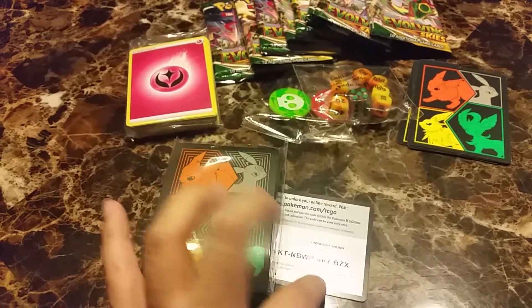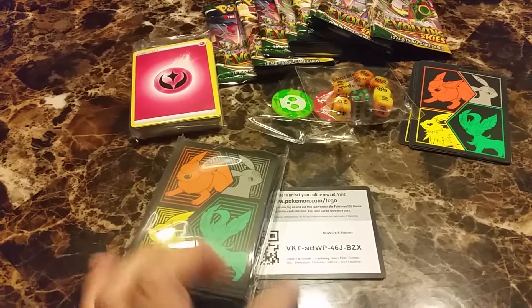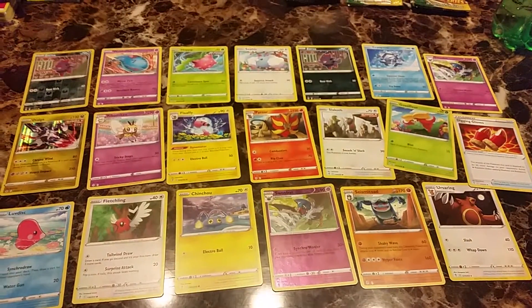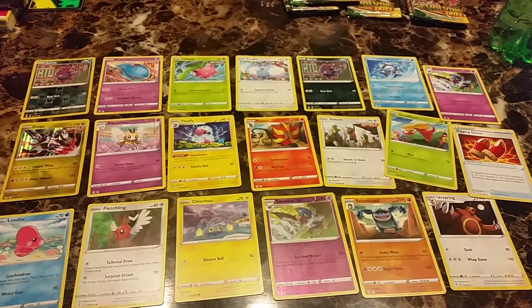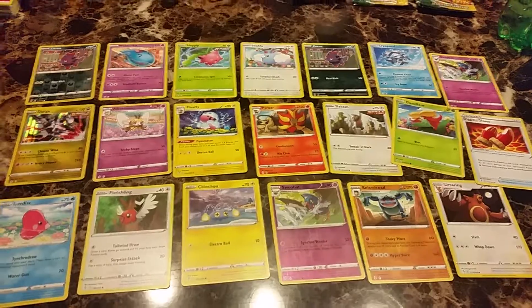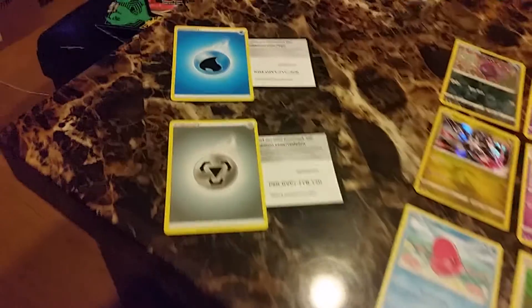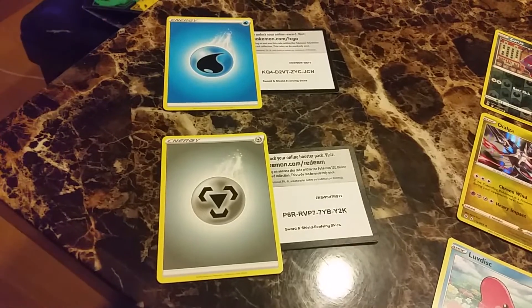And here is a little code if you want it. This time I'm just going to open two packs at a time. Here are the cards I got from two of the packs — very nice cards — and here are the codes on the side.